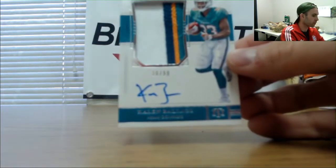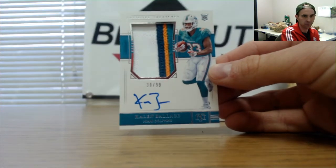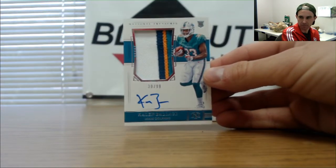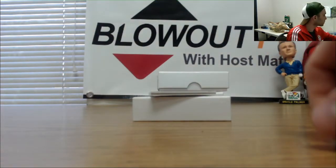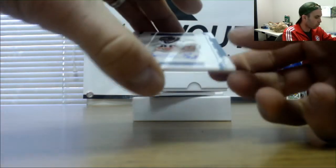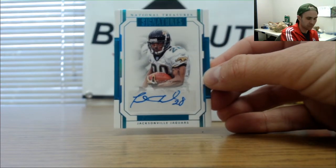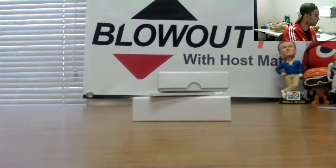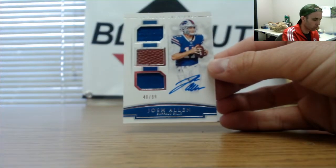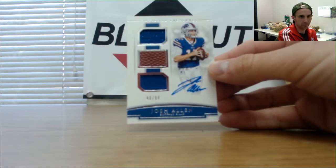Rookie patch autograph numbered 30 of 99, Calem Balish, four colors — goes to DPZ, that's a cool one-of-one hit. One of one autograph of Fred Taylor, Jaguars — goes to 5-Wide, nice tier-three hit! And 40 of 99 Bills triple rookie material signatures Josh Allen — goes to DPZ. That rounds out box two.